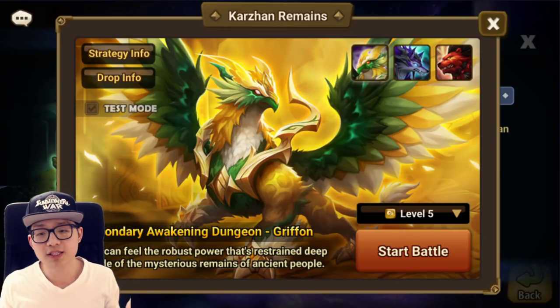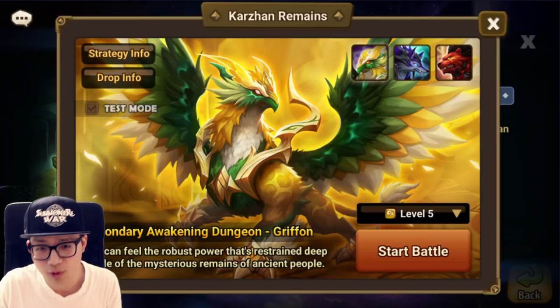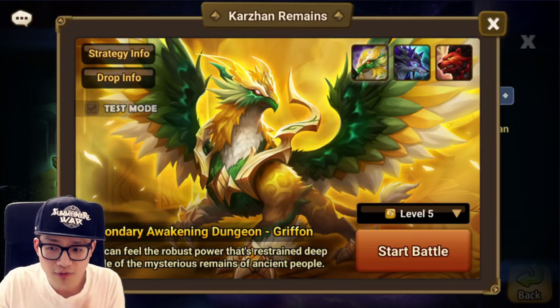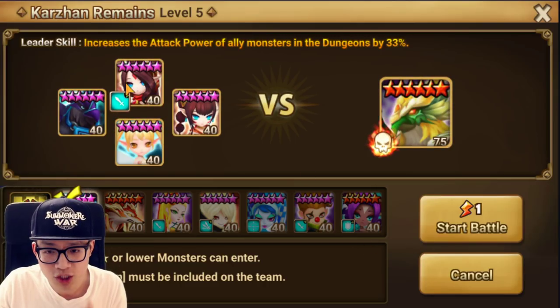Hey hot garbage squad, Foxy's here with a new video on teaching how to use Karzan remains for the 2A Bernard. The level 5 is win, which means you are going to be abusing your Shayna here. I'm making a Varus because I want to make some content with it.